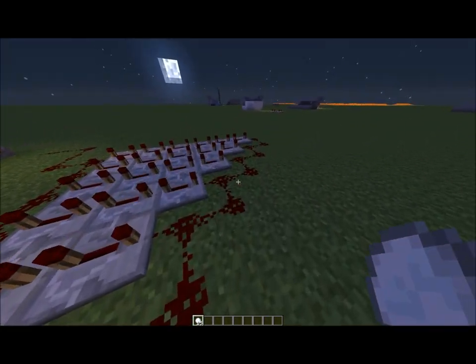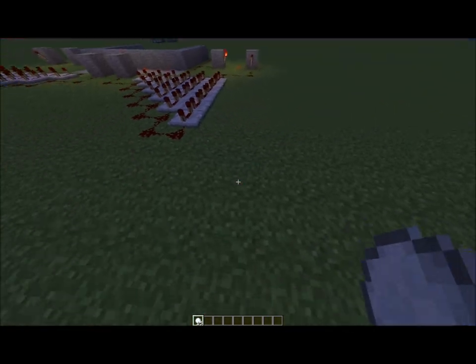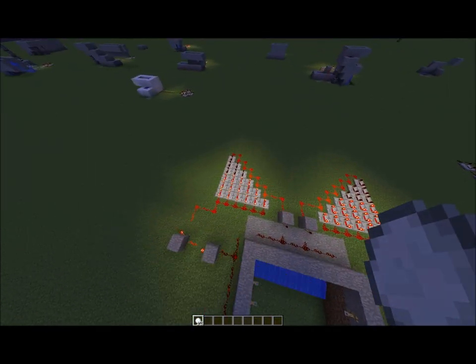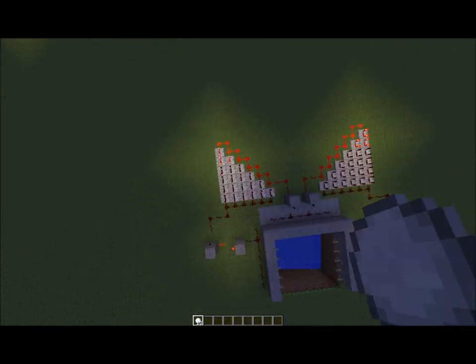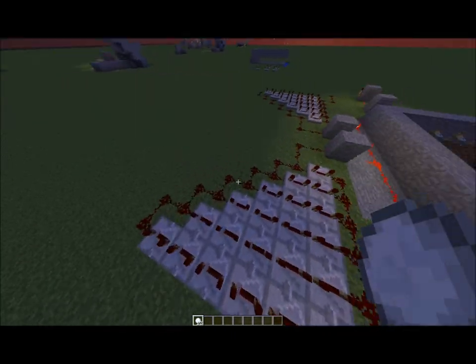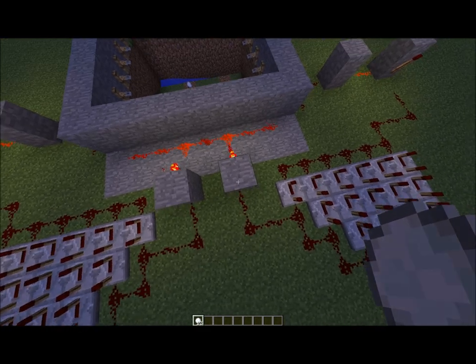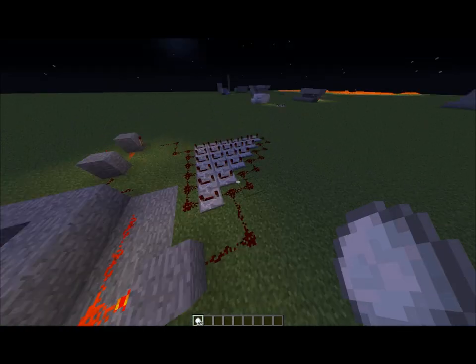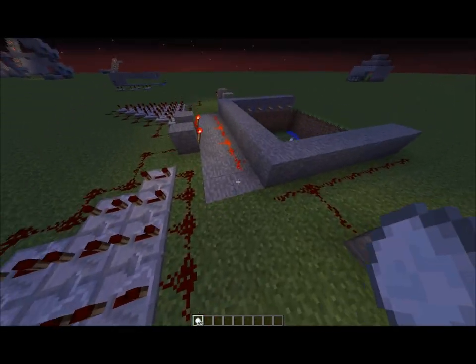Meaning that once the signal gets all the way out here — let me just put a block through here — once the signal reaches the very end, the length of redstone wire required to reach here becomes too great and it turns off before this clock is finished. So it basically makes the end of it irrelevant, if that makes sense.